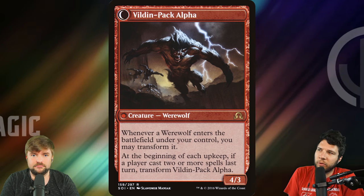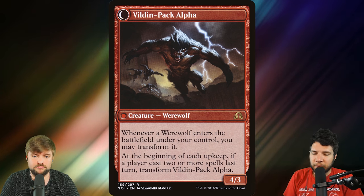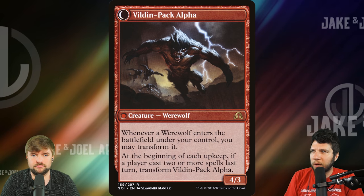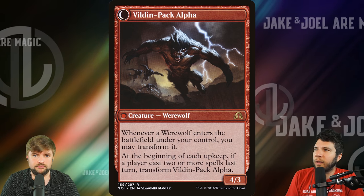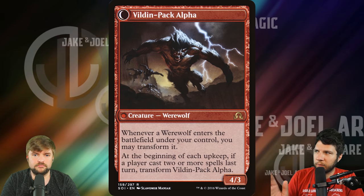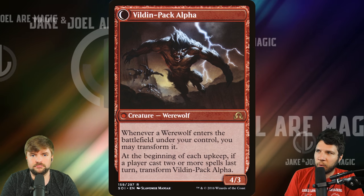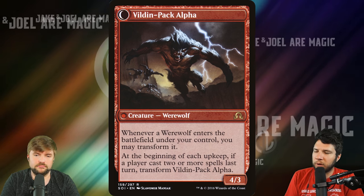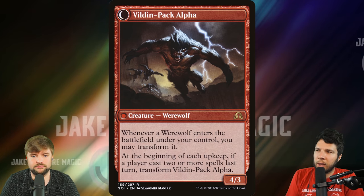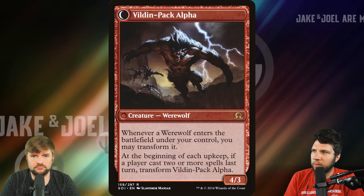We really need a card that just allows the werewolves to transform immediately — like a small artifact, Vial of Full Moons or something — that way we're not having to fulfill costs. That's one thing that's really unattractive to players in EDH: unless it's built into the commander, a lot of people aren't going to explore stuff that's hard to activate or hard to turn on. You don't want to be playing things and then having to flip them over, especially in EDH where there's going to be tons of removal, board wipes, and shenanigans. It's really bringing a knife to a gunfight as we stand with this tribe.